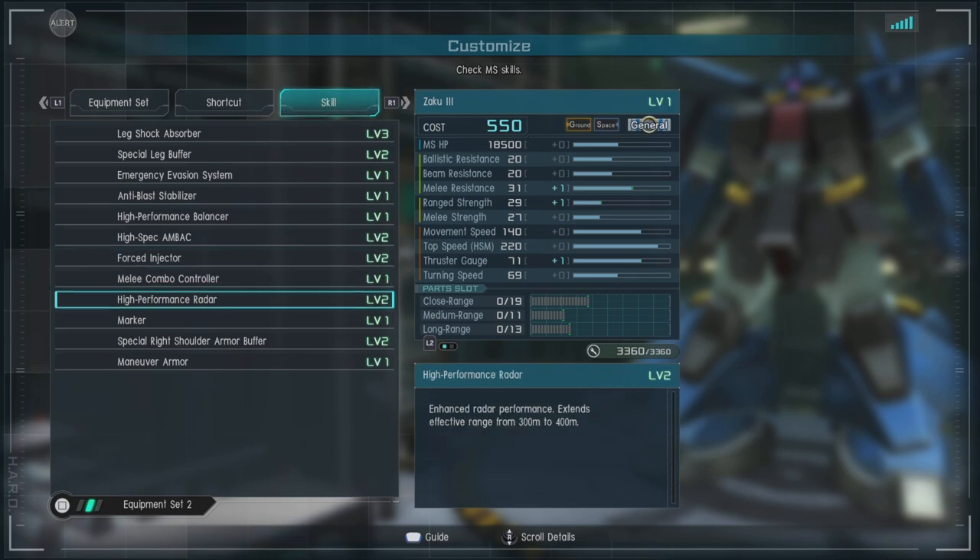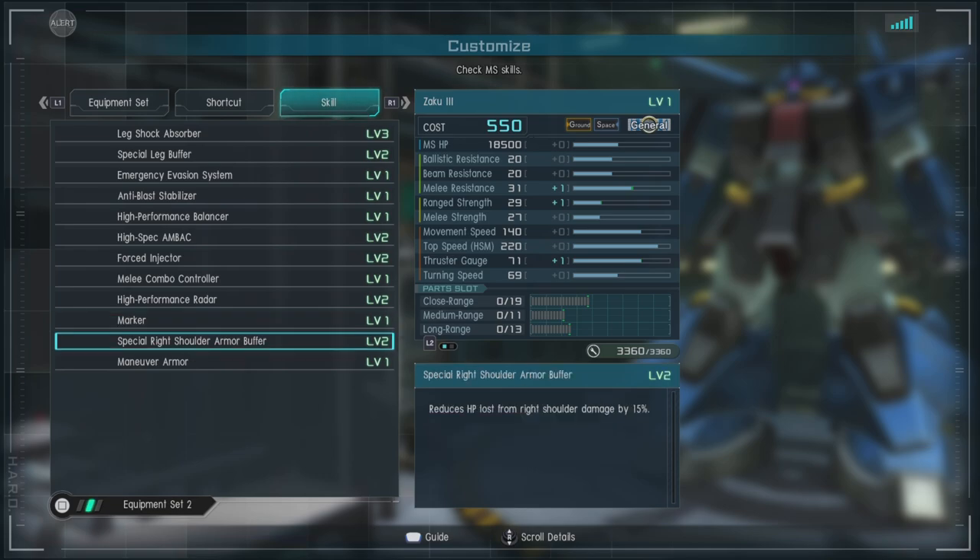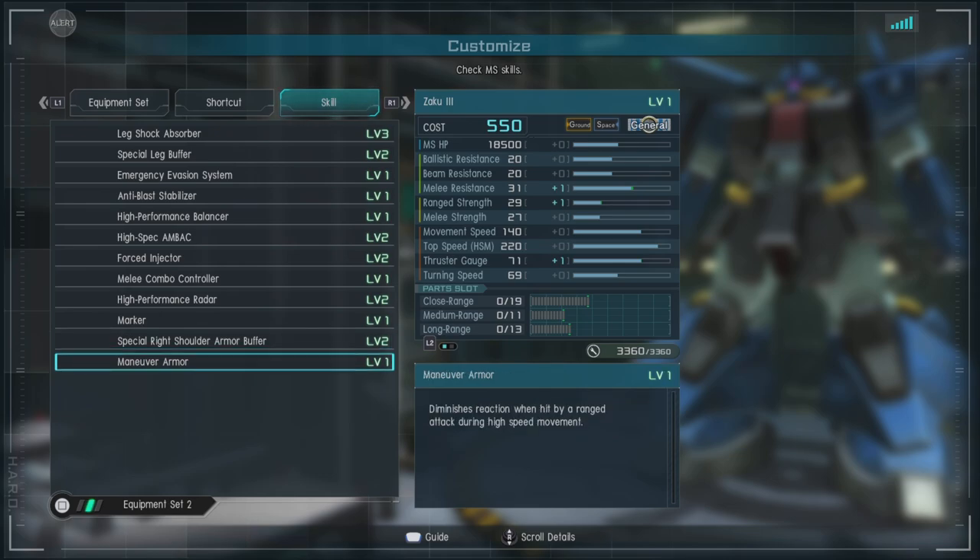We also have melee combo controller, high performance radar level two, and marker. If you're new, marker effectively lets people select you as a target for support fire. So if you're close to death or outnumbered, you can throw yourself into an enemy team and try to get them bunched up for support fire — it can be quite nice. Then we have special right shoulder armor buffer on the right shoulder, that little armor plate reminiscent of the Zaku 2's shield — 15% less damage for getting shot there. And of course we have maneuver armor.